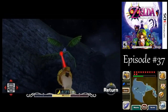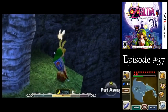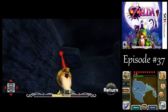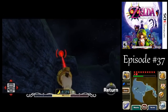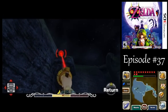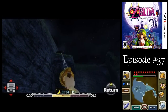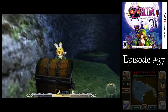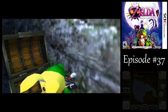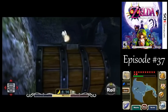Over here, from this log, we can hookshot up to the trees just like by the pirate's fortress. Now, you wanna be careful here — you got a chest there. If you hookshot from here, you wanna hookshot from the side of the chest, because if you go from the back there's not enough room on the ledge for you to stand up and you'll fall off immediately.